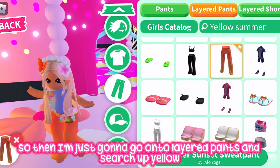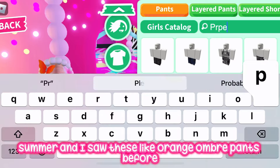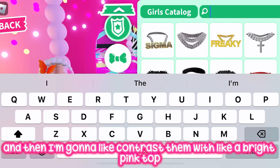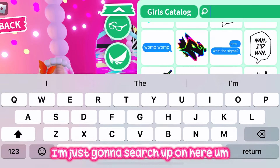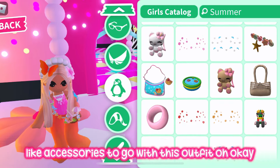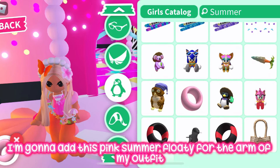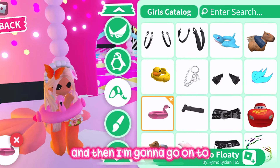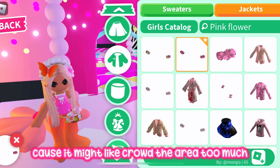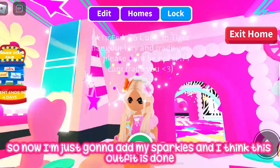In layered pants, I'm searching 'yellow summer' and found these orange ombre pants — they're perfect for this fit. I'm contrasting them with a bright pink top, which I think goes really well. I'm also searching 'summer' for accessories and adding this pink summer floaty for the arm. I considered adding a floaty to the hand section too but decided against it since it might crowd the area with the coconut bag already there. Adding sparkles — and this outfit is done!